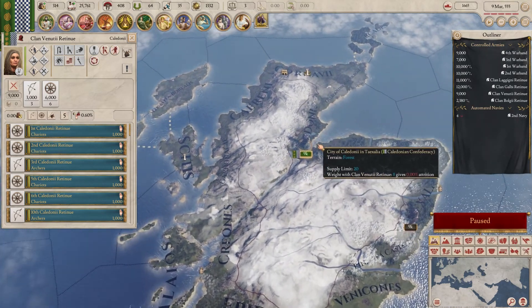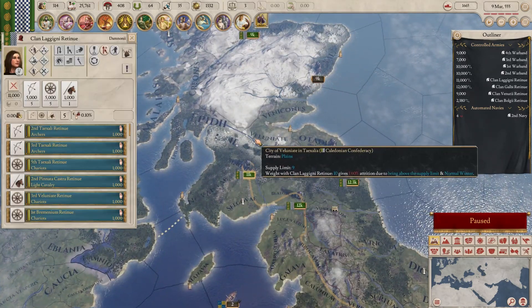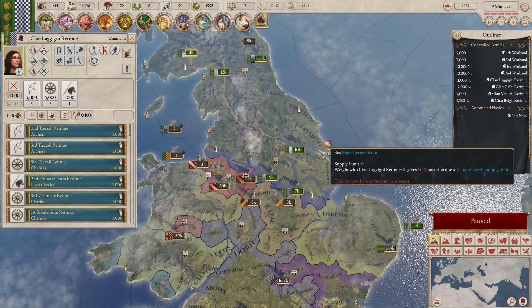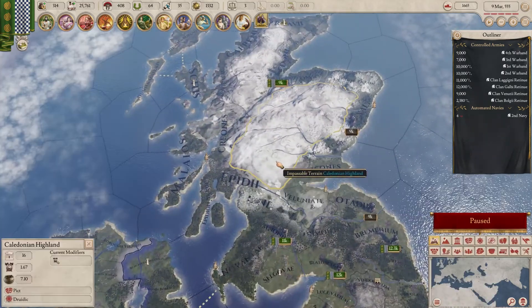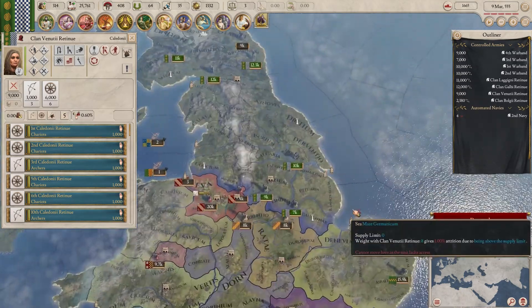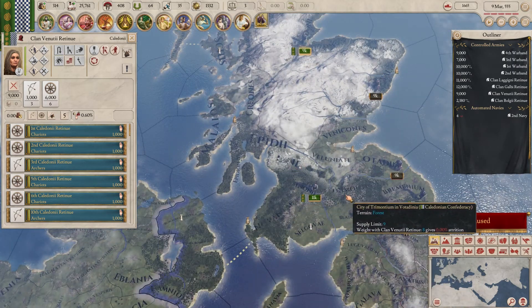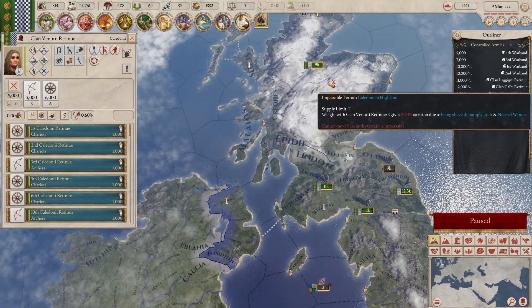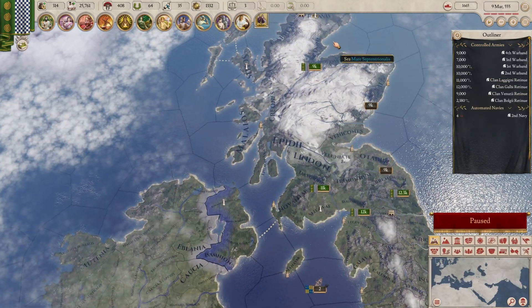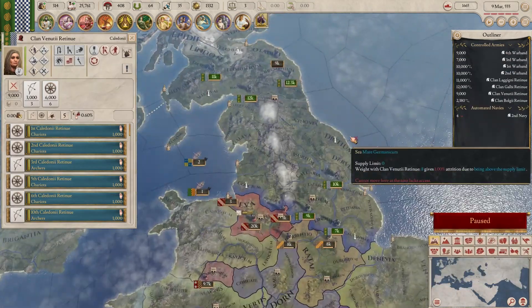I'm going to leave the 9 up here in case I need to fight off barbarians — actually, should I bring it down anyway? I can't really see when the barbarians are likely to strike, so I'm going to send the 9 down knowing barbarians might come. The problem is ideally I want one army either side to cut them down, but I'm going to bring them down anyway.